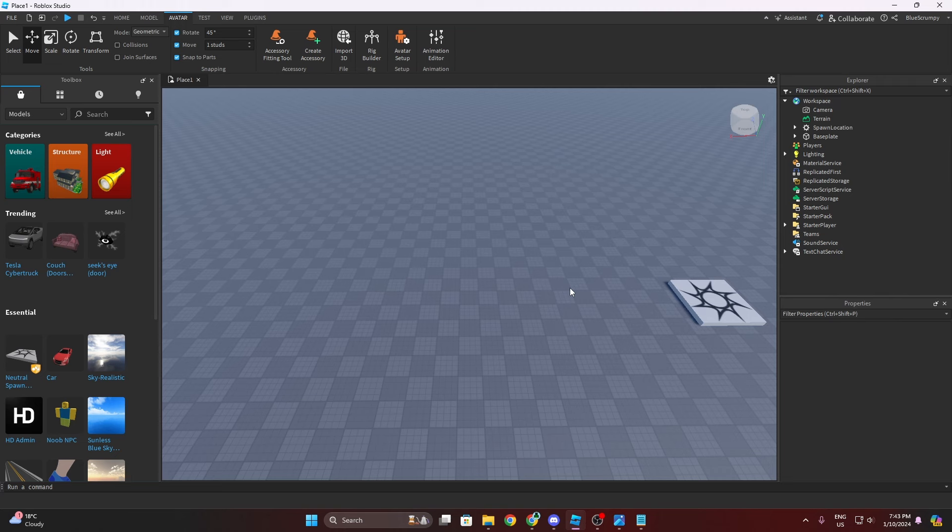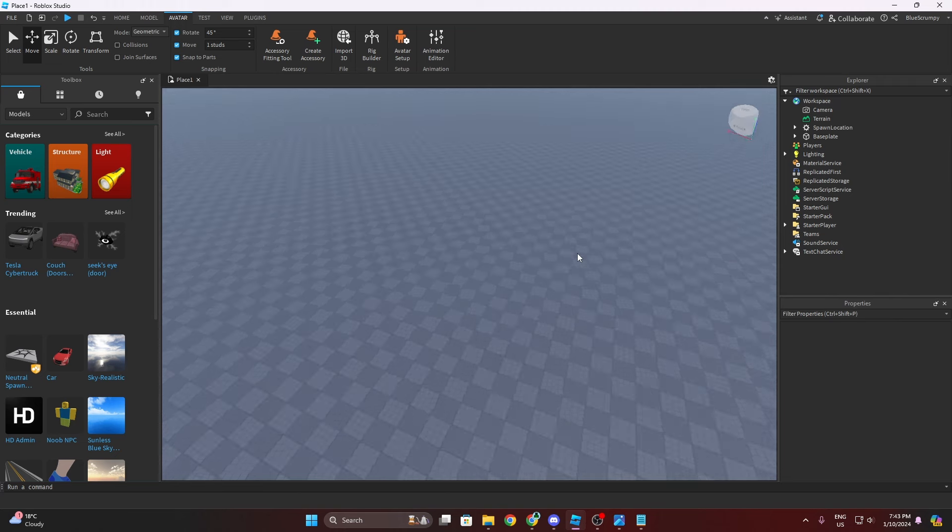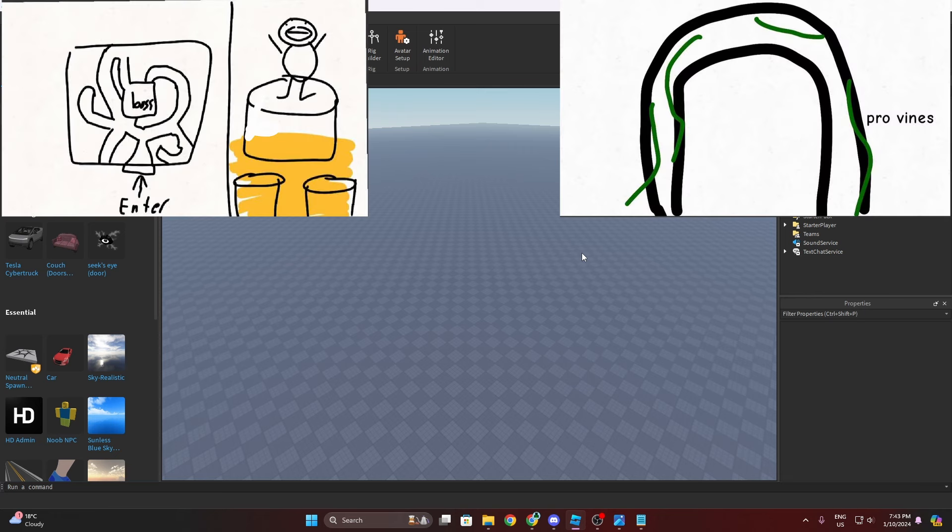So you saw the title of this video and the introduction. Pretty much I'm using this draft right here, these two pictures — I know they're not the best. The first picture is the bird's eye view of it, and next to that in the same picture is what the boss room should look like. I don't know why the thing looks like a chicken, but yeah, that's the boss room.